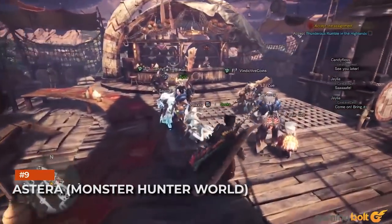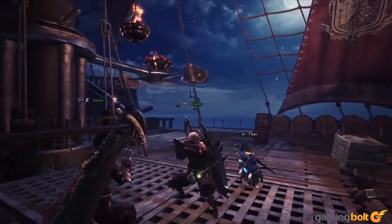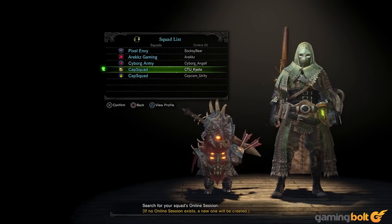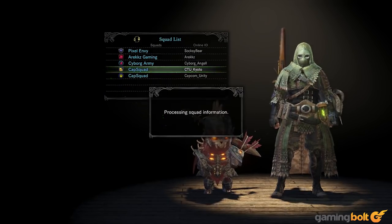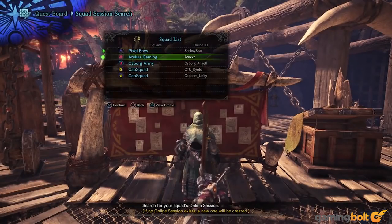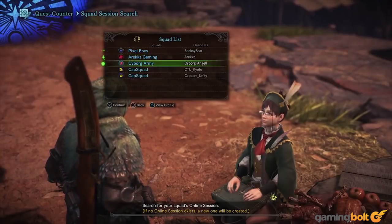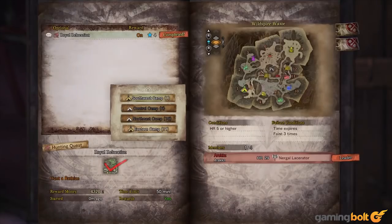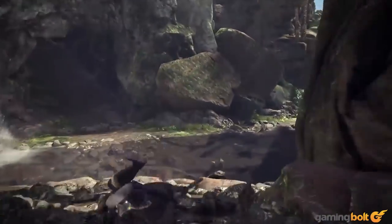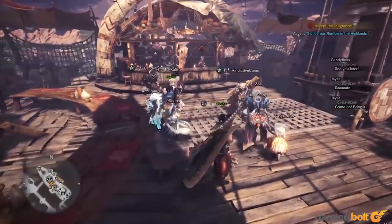Astera — Monster Hunter World. There's so much for players to do in Astera it's almost the purest, most unadulterated kind of hub world you will ever see in a video game — from selecting your next quest to upgrading your equipment, buying new weapons, preparing yourself for the next quest with meals and potions, to even tiny little things like meeting up with your friends or buying any items you may need. Astera acts as a proper hub in every sense of the word. But perhaps its biggest strength is that, much like the rest of Monster Hunter World with its exotic and stunningly beautiful vistas and landscapes, the Avatar-esque Astera is simply beautiful to look at.